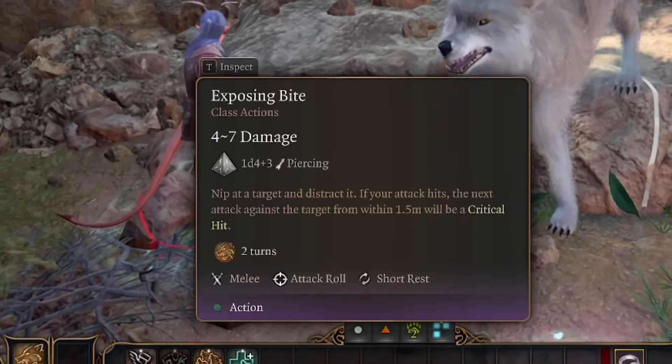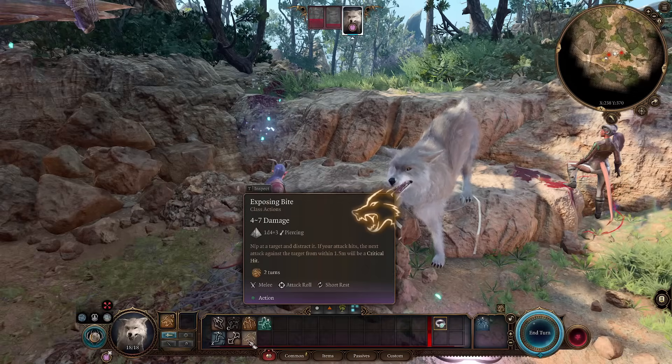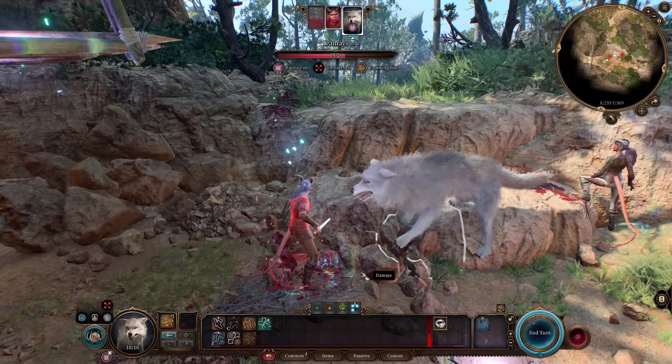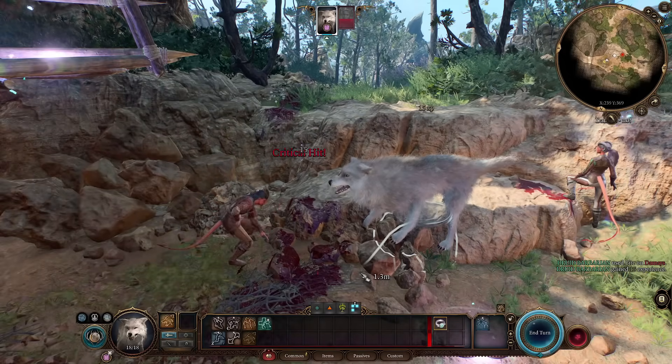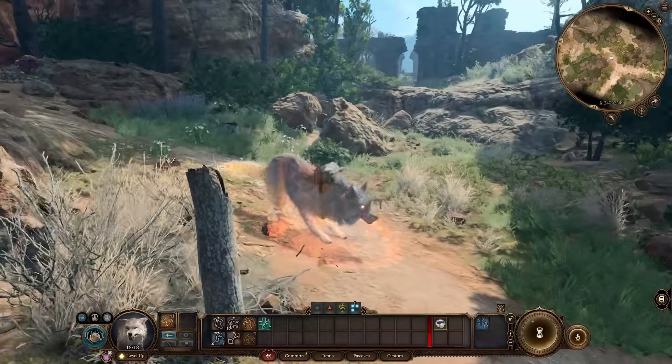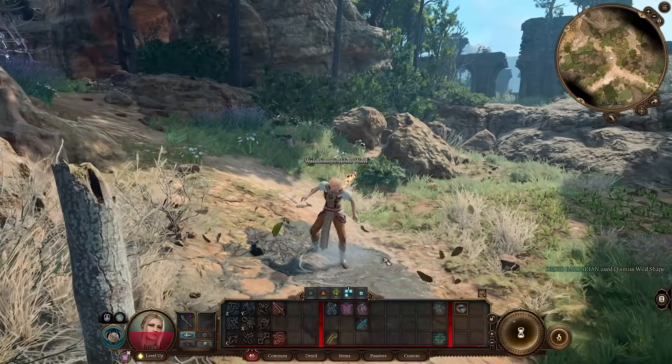If you're using Wolf form, make sure to utilize Exposing Bite. After hitting an enemy with this attack, the next attack will be a critical hit — useful for yourself or even for your party members. You can also add a lot of movement speed to you and your party, so Wolf is a nice form too. But let's get back to leveling.